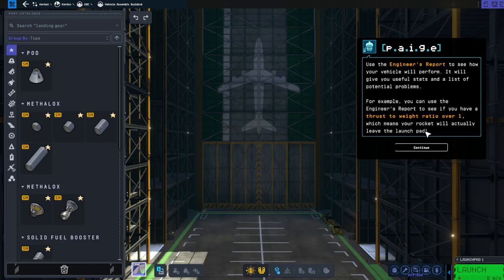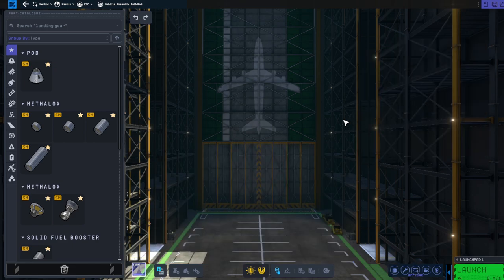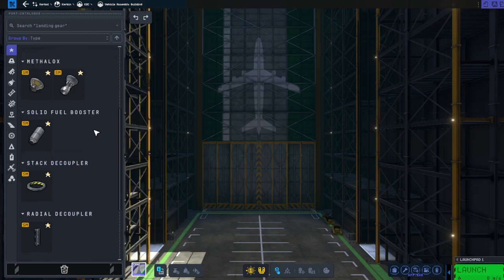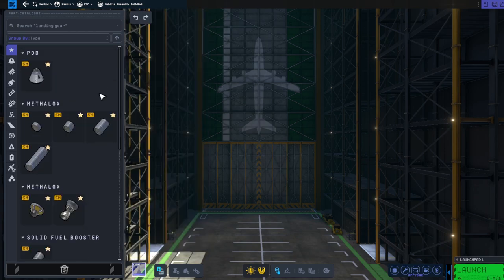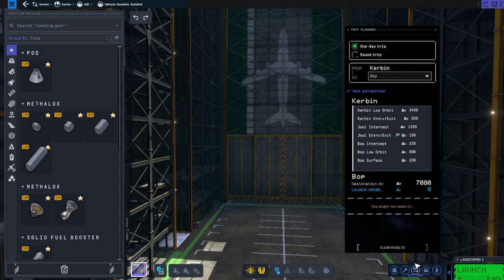I'm going to go through all of these very quickly — you should take a moment to read them all. The main reason I left this up here is so that we have this list of favorites synced up. The game is telling you which parts to try and use, and I recommend you use these parts. If we look down in the bottom right, there is a whole bunch of menus available, but the one I want is the trip planner.